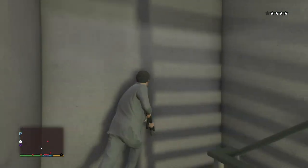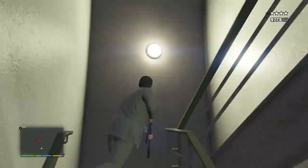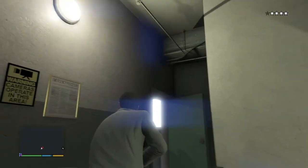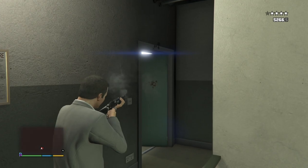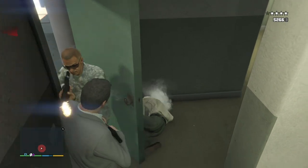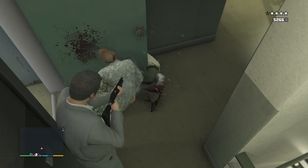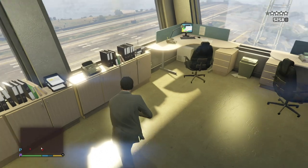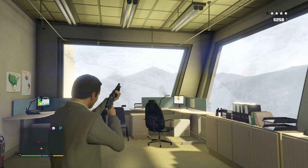Michael's in the stairwell, and I'm going to fast forward until the next level. There is a minigun, and this is the level before the top of the tower — the one with the server room that I showed you with Franklin.